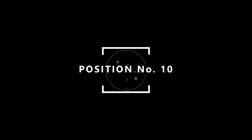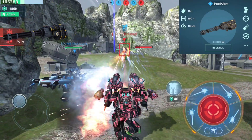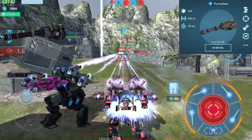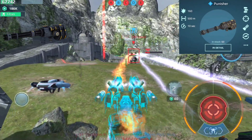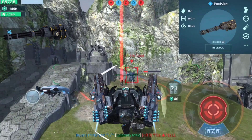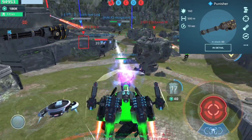On position number 10 we have the Punisher — a well-known weapon to all of you who have been playing this game for a long time. Multi-barreled machine gun with a high rate of fire, most effective at close range and against enemies with physical shields. This is one of the oldest and most used weapons in this game, and that's why it deserves a spot in the top 10 of 2021.